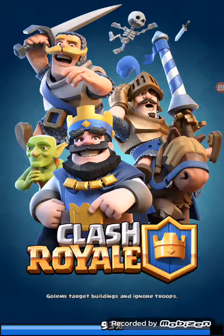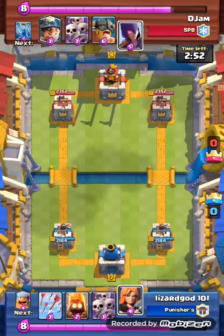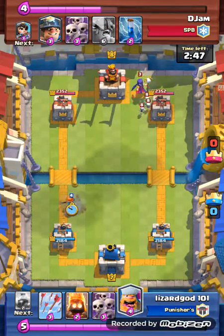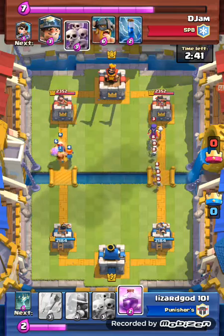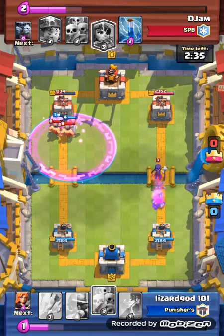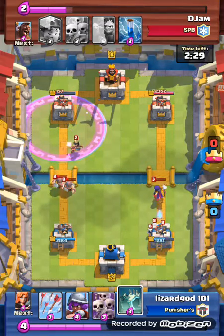Here's a good one — as you can see he has some high-cost stuff but I have an average lumberjack hand. He places his witch and I'm waiting for him to play a giant or something, so I go ahead with my lumberjack push and rage it. But he places elite barbarians and they're level eight, so I really didn't know what to place for them.